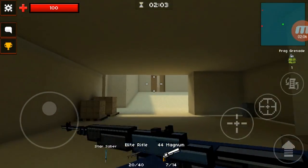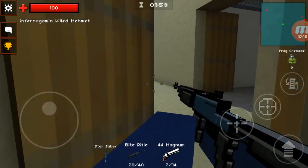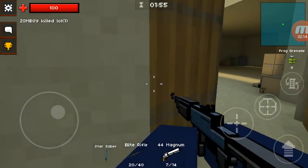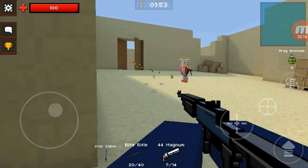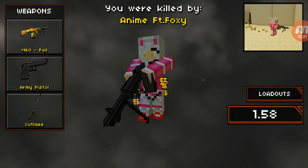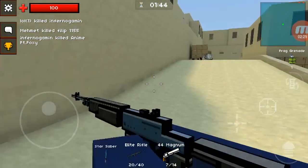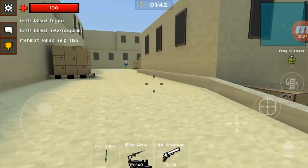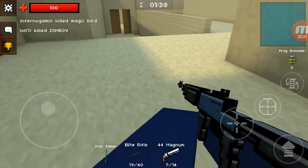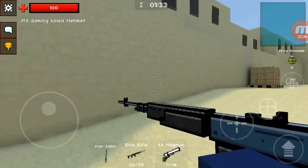I'll throw a grenade — we didn't get a kill though. Looking at my map, the enemies are over here. We respawn and get a headshot — wait, how is that a headshot? It was a grenade kill. I don't know, but yeah.